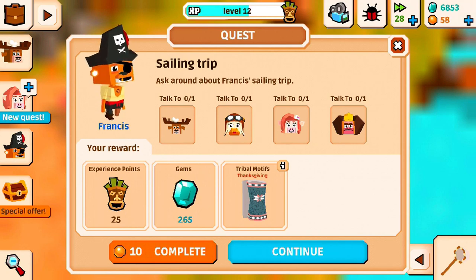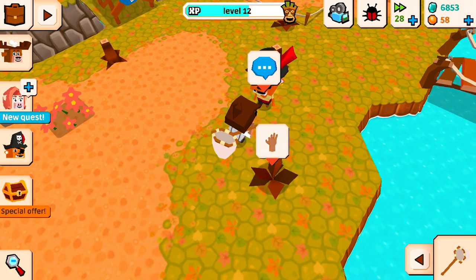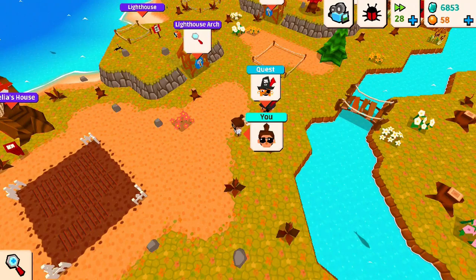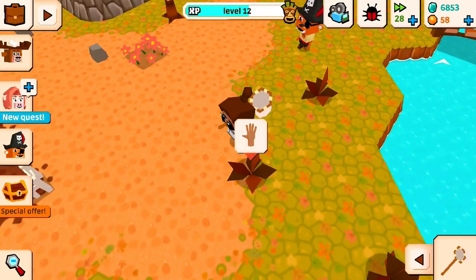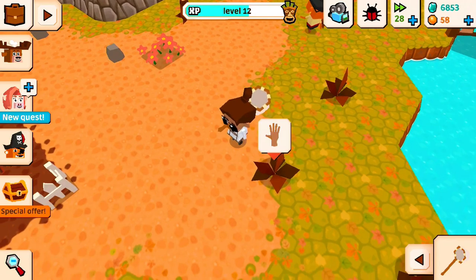Oh my god, this is gonna take forever — I have to talk to everyone? That's dumb. But we're gonna get a tribal — it's a Thanksgiving wallpaper, apparently. But that's going to be about it. Thank you for watching this episode of Castaway Paradise. Please like and subscribe and all that stuff. Goodbye!